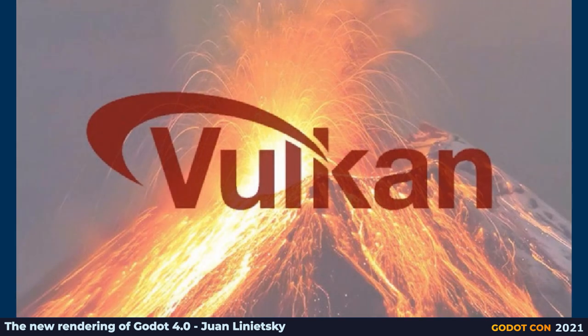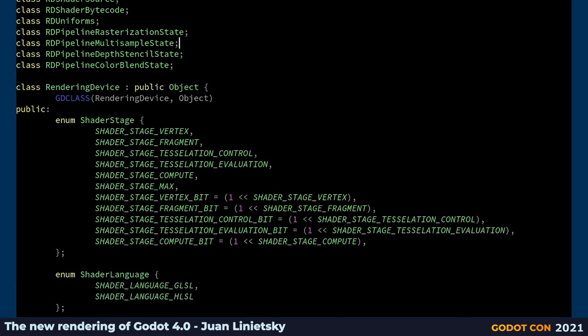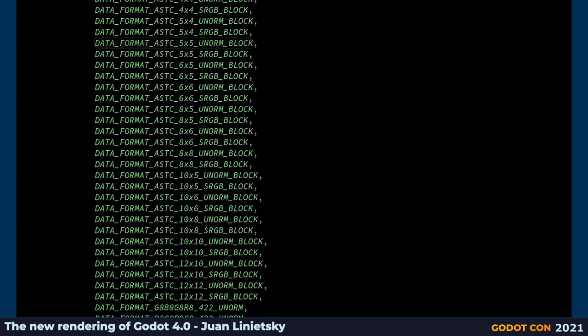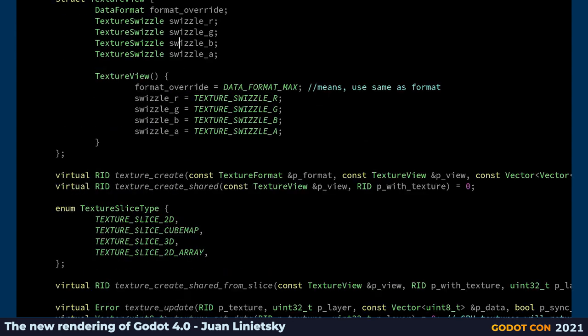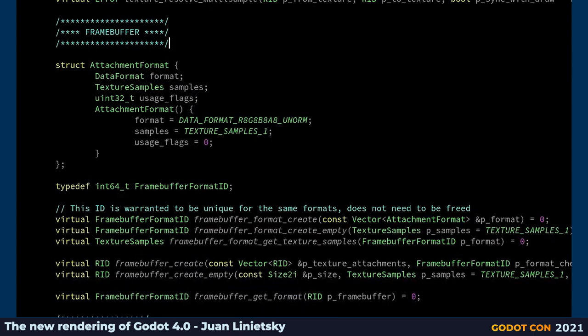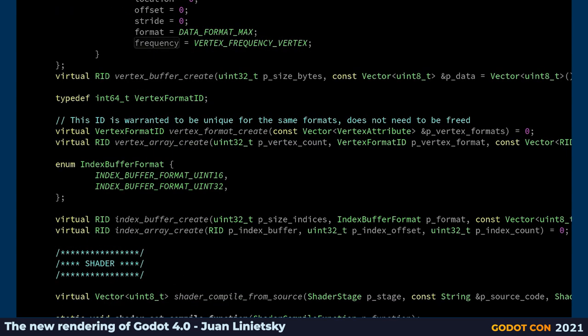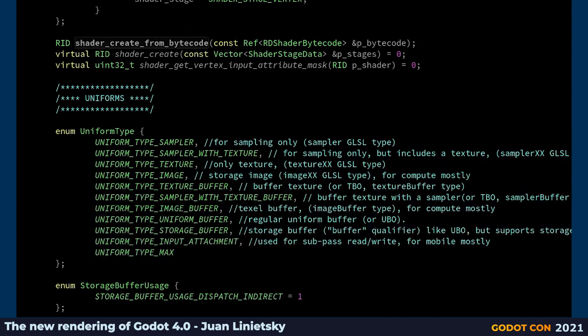The first thing I want to talk about is Vulkan. Vulkan is the new open standard rendering API. It gives the programmer very precise control over what the GPU is doing and is very efficient. Godot 4.0 abstracts Vulkan and other similar APIs on different platforms into a new singleton called RenderingDevice. Unlike Godot 3.0, this singleton gives you full access to a rendering API similar to Vulkan in features, but designed to abstract others like Metal, DirectX 12, WebGPU eventually, and console APIs — making it easier for other companies to port to consoles.